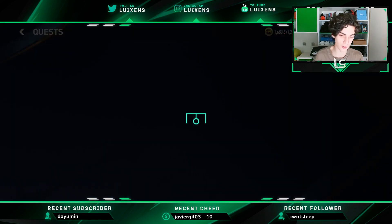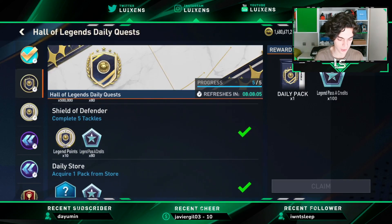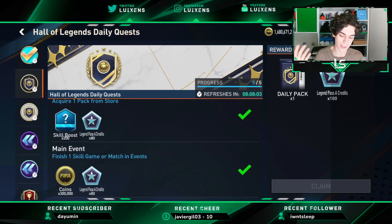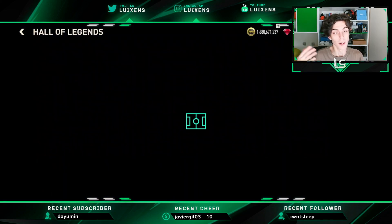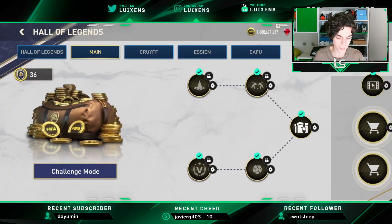Then we have the W quests where we have to score goals, win versus attacker head to head, complete tackles, buy a pack from the store, and finish the skill games. So we can get a pack where we can get players for resources and more base resources obviously.